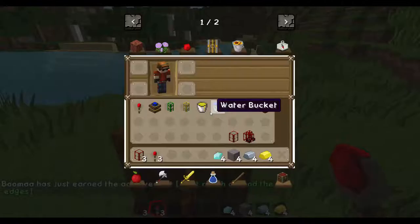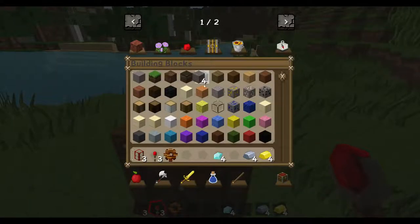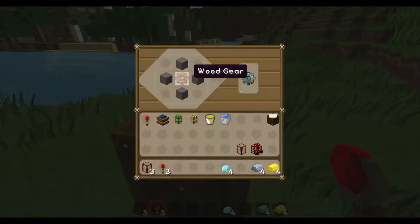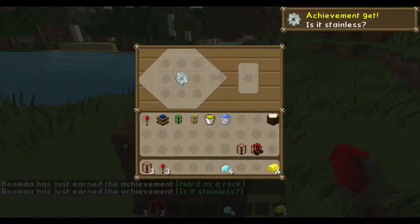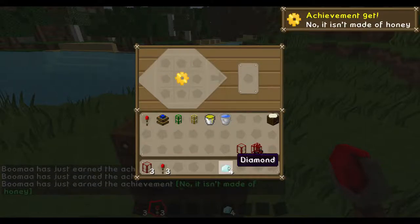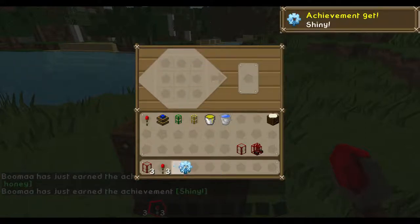Cobblestone. Put the wood gear in the center to make a stone gear. Put that in the center and put iron around it to make an iron gear. Then put gold around that iron gear to make a gold gear, and then put four diamonds around that gear to make a diamond gear.